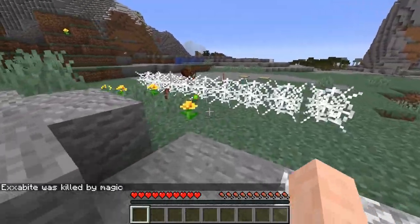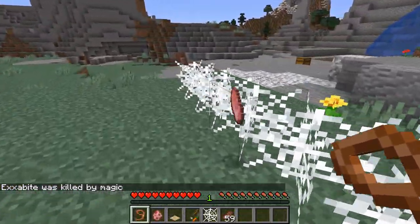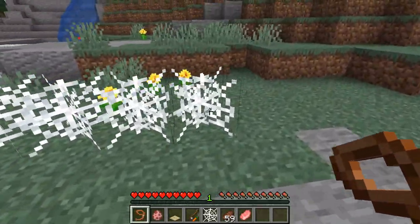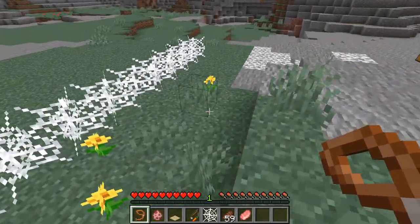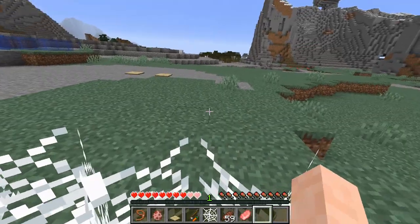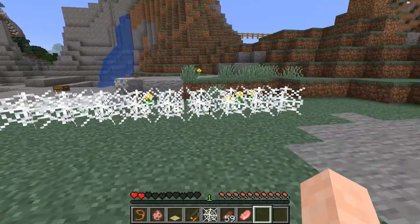We don't always die, but I tried to make it where it's still pretty risky to go through. Because if you take too much damage, then that'd be unrealistic and you just die once you hit it. And if you don't take enough damage, then it won't really punish you enough for trying to walk through it. So we can do it again and this time we don't die.